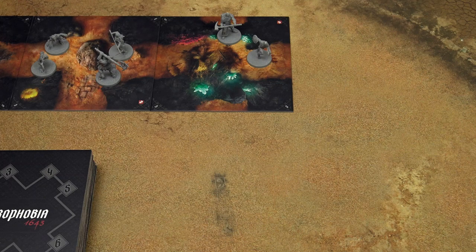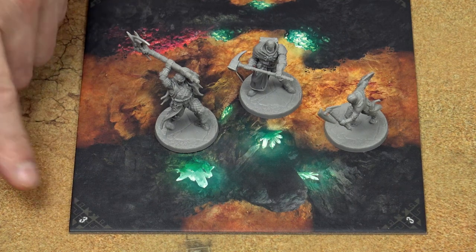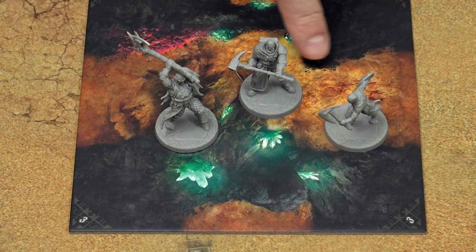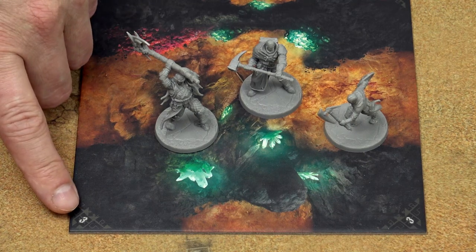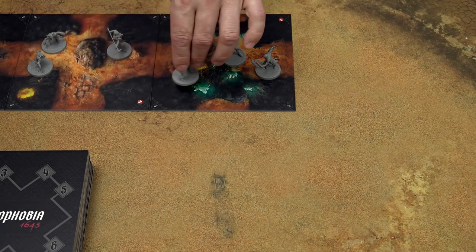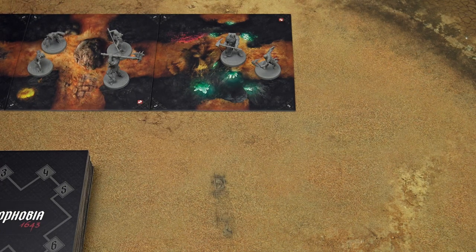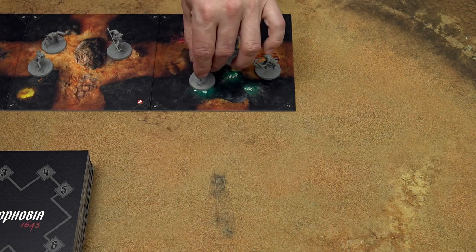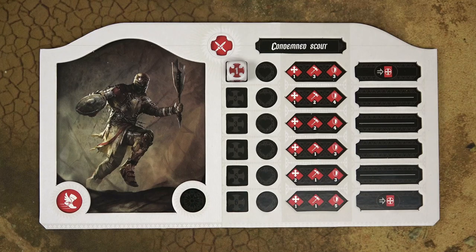Warriors can move from one tile to an orthogonally adjacent tile through openings. For one movement point, a warrior moves one tile. The number in the corner of each tile determines the occupation limit — the maximum number of warriors of each faction that can be present on a tile. There is also a blocking rule: a player can only move his warrior from a tile if the number of his warriors is equal to or higher than the number of enemy warriors. The only exception is the elusive talent, described in the rulebook.